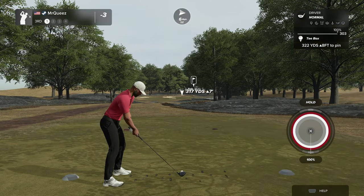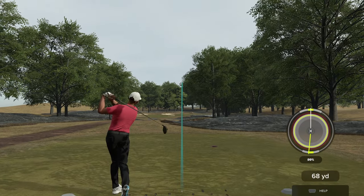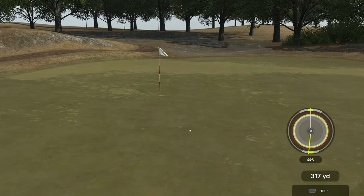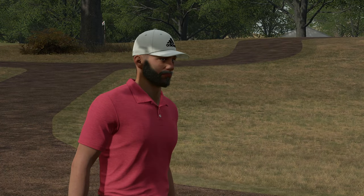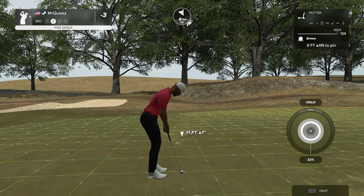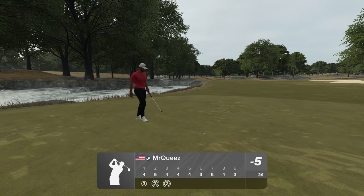Drivable. And we knock it in there. Keep turning — that's a really good looking line. It's all about the bounce. And we got a pretty good bounce. That's going to be a very good look at eagle. Knock it in there for back-to-back eagles.